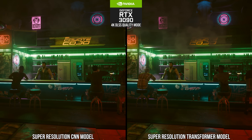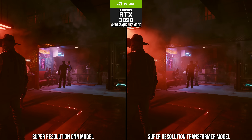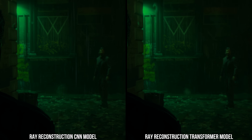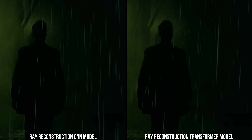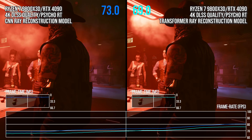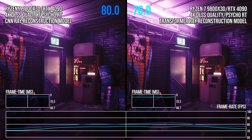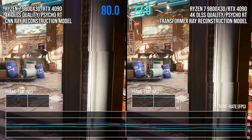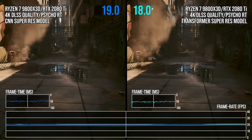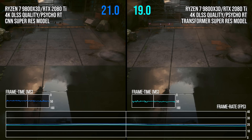In this video, I will compare the older CNN model to the transformer model in a variety of scenarios, specifically for DLSS ray reconstruction, to see where and how the new model improves on quality. I will also investigate the performance of the new model to see how viable DLSS4 is on older RTX GPU generations, including a cursory look at DLSS super resolution, which I will cover more completely in an upcoming video.